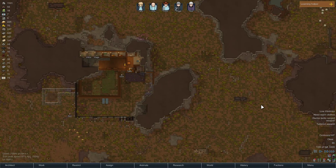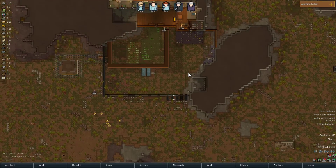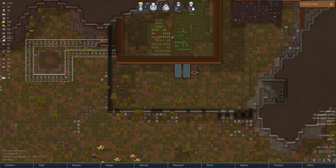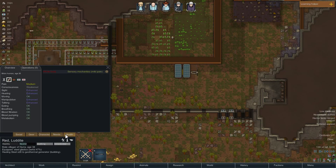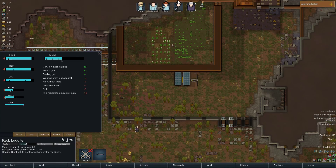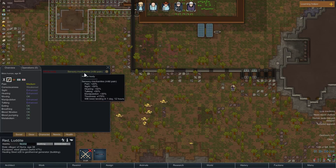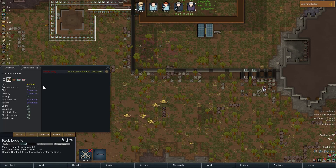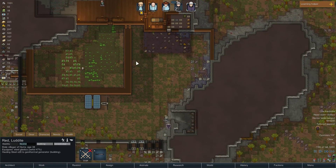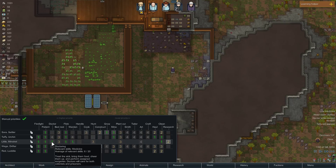Let's play a little more RimWorld. I don't actually remember what was going on because it's been a few days since I recorded. Looks like most of our colonists are in pretty good mental health. This guy is a little bit upset — he's in pain because he has mechanites. Oh, that sucks. He's gonna be in pain for a long time. We can try to get him treated. My best doctor is a six.